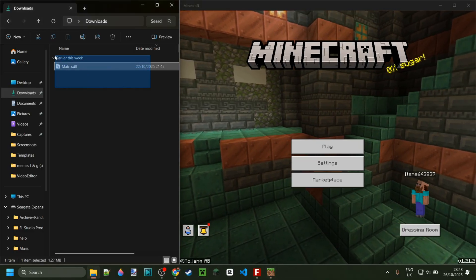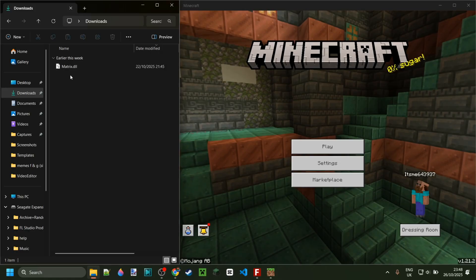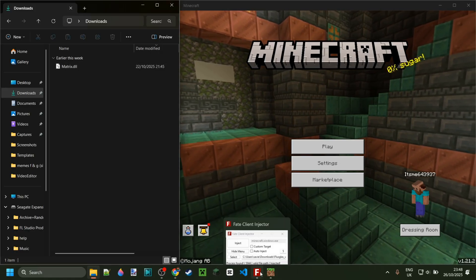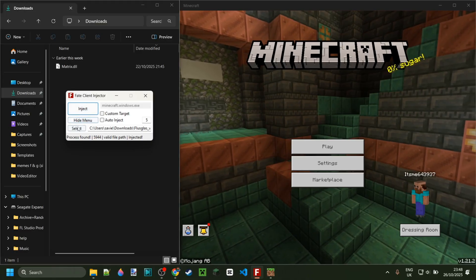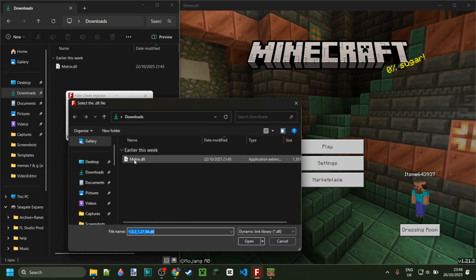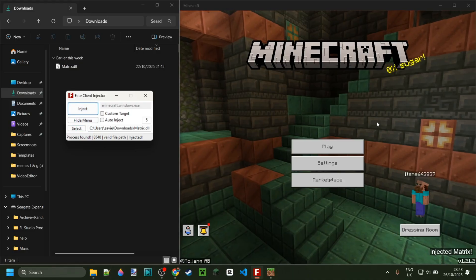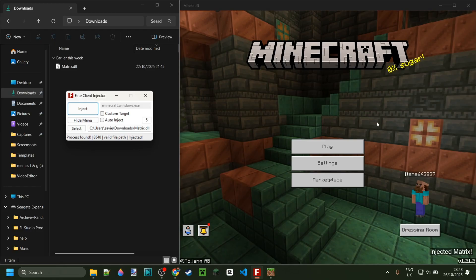This is going to be linked right down in the description below. As you can see, it is already in my downloads. So all I need to do is inject it with my favorite injector — that is Fate. I will link it down in the description below. And bam, we can click on Inject and we have now injected Matrix Client.